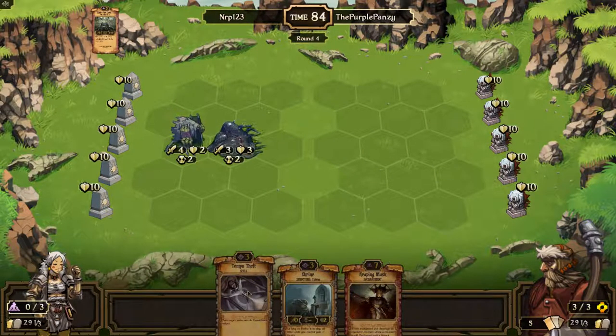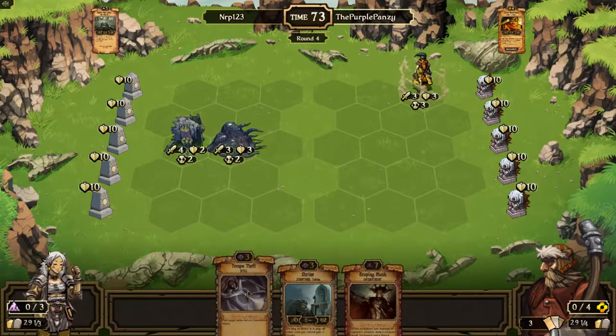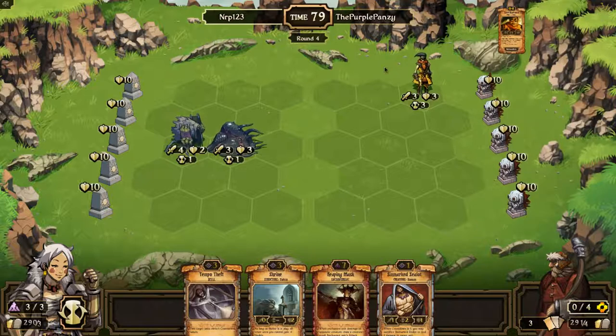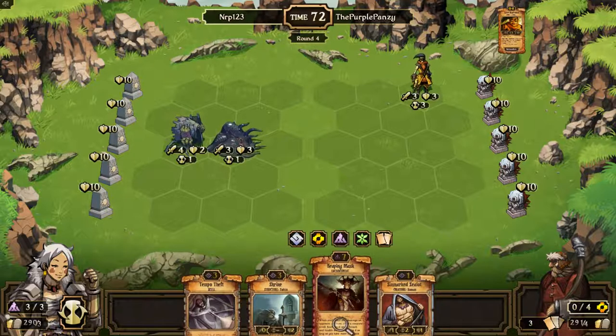If you don't know, Highlander is where you have one card of every single card in the game in your deck. That's why there's 299 cards in the deck, because there's 299 different cards. He plays Hired Marksman. This is a new card I was playing with on stream yesterday, and it is really good. I like it a lot. I didn't think it was that good when I was doing my review of all the squirrels video yesterday, but now I realize it's actually amazing.